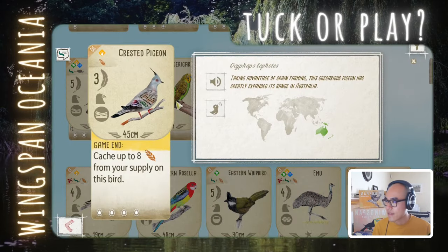Crested Pigeon: cache up to 8 grain from your supply on this bird. That costs just one grain to play. It depends on how many grain you can cache at the end of the game. When I played it, I cached maybe 2 to 3 grain, so it ended up around 5 or 6 total points, then minus eggs. I think you net maybe 3 to 5 points for one food. Not amazing, but still playable. I'm going to say play for this.